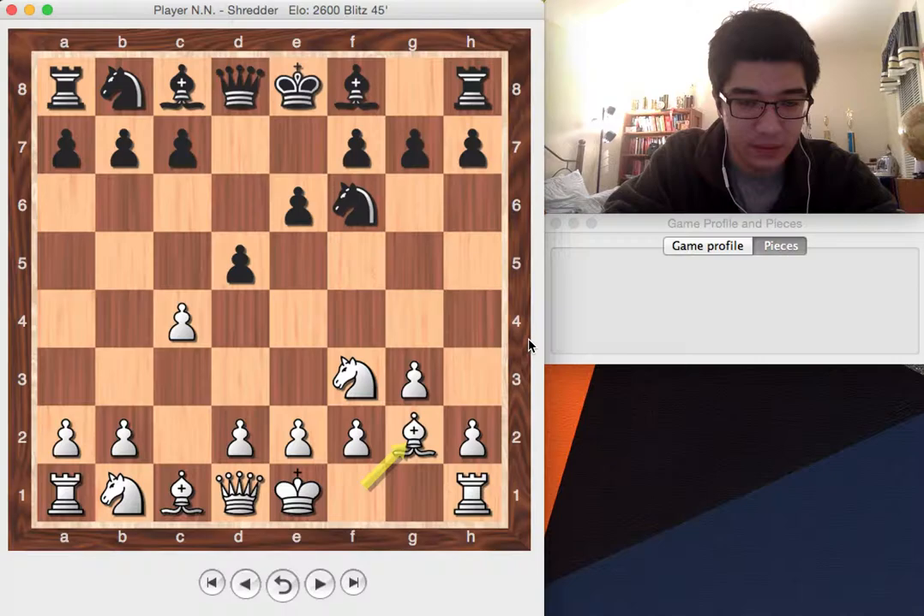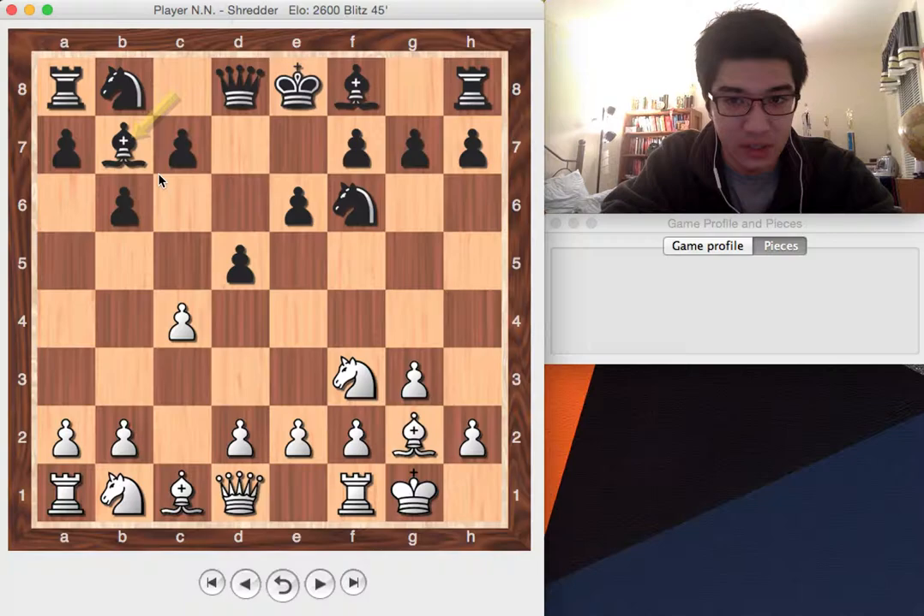My opponent plays Nf6, and I played Bg2, just continuing my natural development. My opponent plays b6, then knight castles, and he plays Bb7. So far we're in a very equal position. But I know at some point my opponent might want to contest the light-squared diagonal, and to do that he'll have to get the d5 pawn out of the way, since the light-squared bishop is just staring at the back of that pawn. That means I always have to consider dxc4 in my analysis. Seeing that his next move is probably Nbd7, c5, or Nc6, I decided to play b3 — instead of waiting a move and losing the option of Qa4, I can just play bxc4 if he takes on c4.